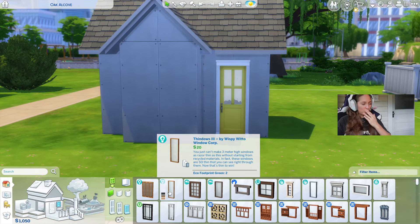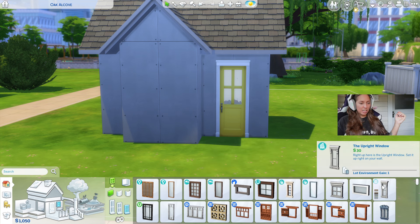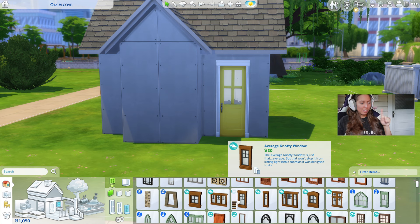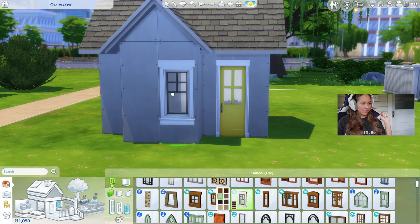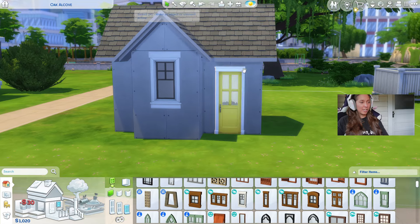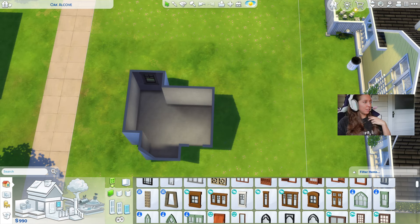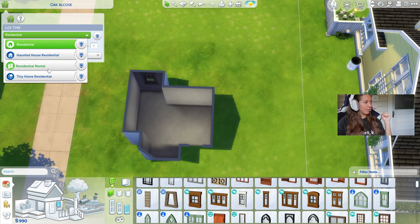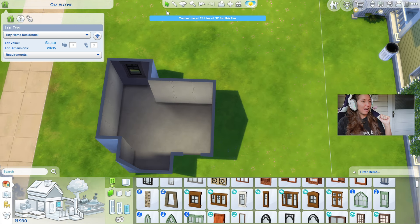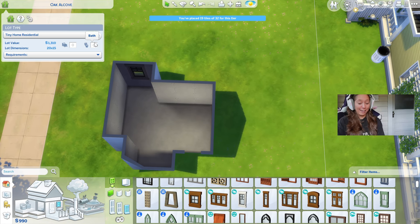I don't want to use these — these are 20. We might have to use these from Eco Lifestyle. These are only 30 and these are super stinking cute. I don't think we're going to need a lot of windows because we are poor. This house is so small, I'm going to change it to a tiny home residential just because I want to see how many tiles it is — it's 19 tiles so far because we cannot afford anything else.